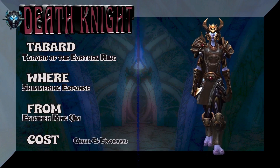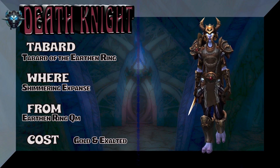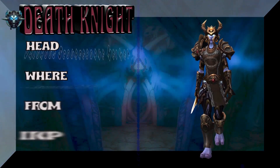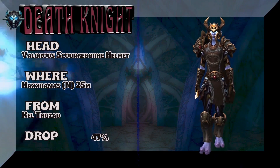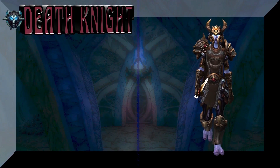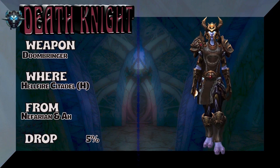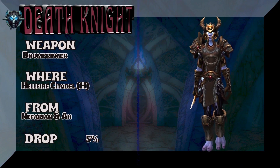And the Tabard: Tabard of the Earthen Ring from Shimmering Expanse — Earthen Ring Quartermaster, costs gold, requires Exalted reputation to pick that up. The Headpiece is out of Naxxramas 25-man — Kel'Thuzad drops it at a high drop rate. And the weapon is out of Blackwing Lair from Nefarian, or you can buy it on the Auction House — Doombringer.